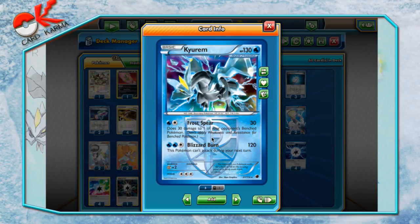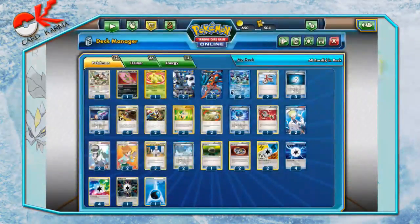His first attack, Frost Spear, costs one Water and one Colorless — does 30 and 30 to the bench, so you get a nice snipe effect. With three Deoxys you're doing 60 and 30 to the bench — 90 damage for two energy, pretty solid. His second attack, Blizzard Burn, costs double Water and a Colorless — does 120, but this Pokemon can't attack next turn. With a Silver Bangle that's 150, plus two Deoxys that's 170, so you can straight up take two prizes off almost any EX.